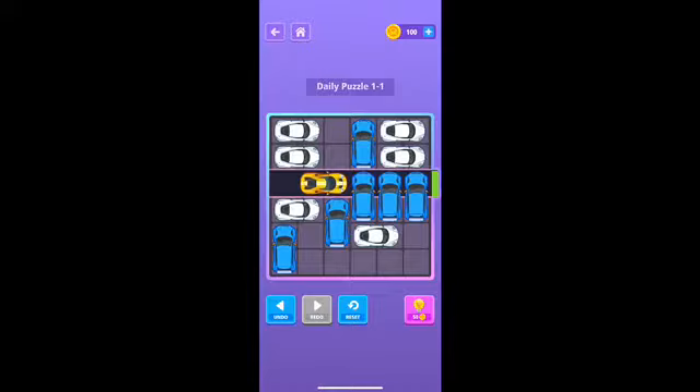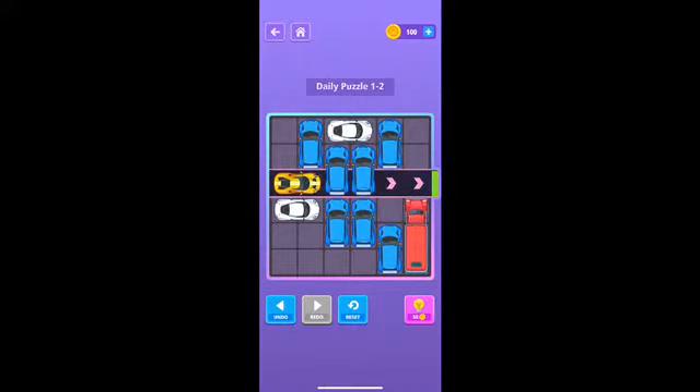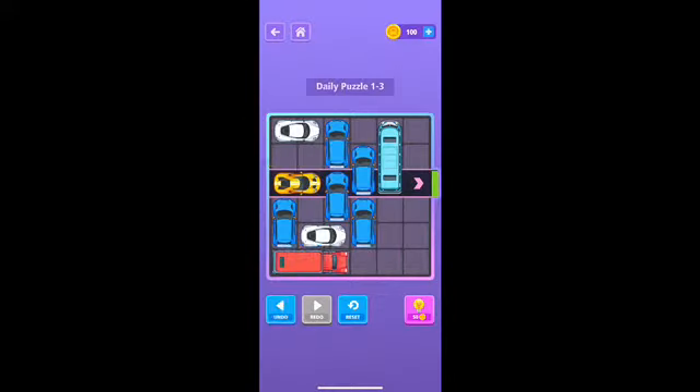We're getting closer — we're midway in the grid, almost there. Almost out! Level number two done. On to the daily puzzle 1-2. Let's take a look and see what we need to do to get that yellow car out. Move the white one over, the blue down, the yellow back, and the white one back. Daily puzzle 1-2 done!